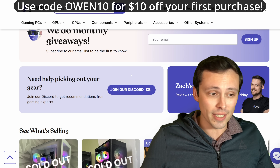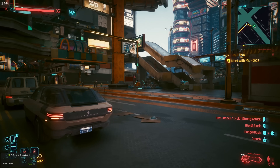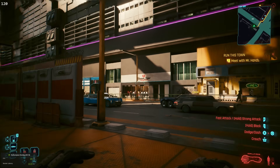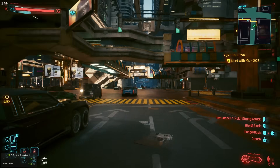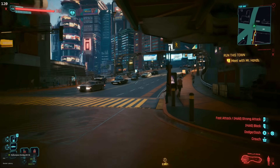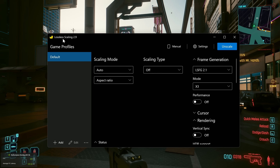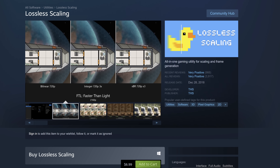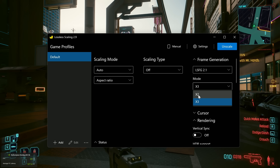Now let's get back to talking about frame generation. I think it's going to be a personal preference thing for people — whether they prefer the increased fluidity with the downside of image quality artifacts, versus the lower frame rate without those artifacts. I just don't think this is going to be a great solution for everybody or in every game. Lossless Scaling is an app you can buy on Steam for about $7, so it isn't free but it's also not incredibly expensive. If you're watching this when it launches, I have a review copy of the x3 frame generation mode, which releases on June 6th, 2024 — you would currently only have access to x2 mode, which is still pretty cool.